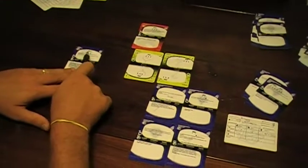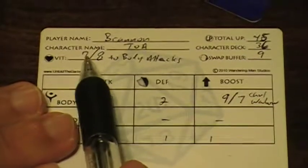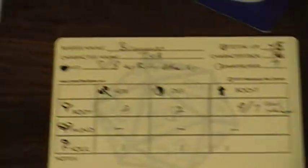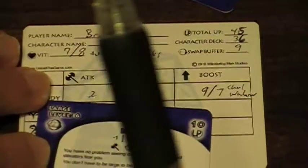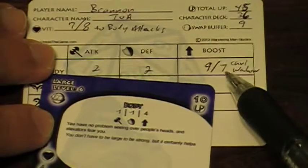Now the Large power did give me some abilities: it gave me three vitality and some modifications to my body attack, defense, and boost. So if I swap this out, I have to come over and change the stuff on my quick reference card. My vitality would go down by three. My body attack would go up by one. My body defense would go up by one — which could be a tactical thing, though it's really not in this case. And then my body boost would have to go down. You update that on your sheet and then you're done. That's downgrading.